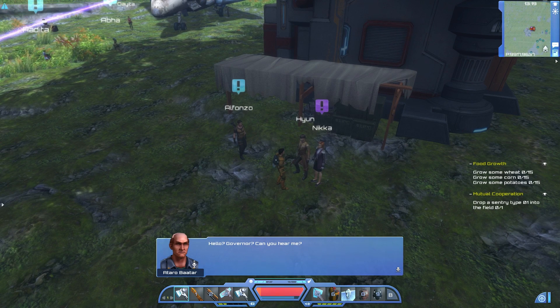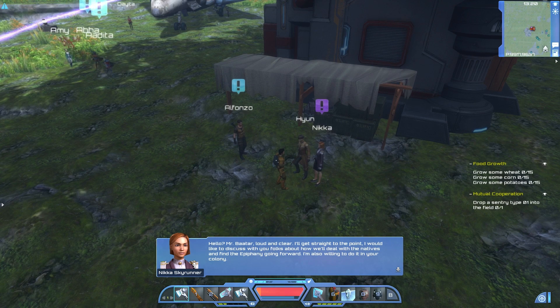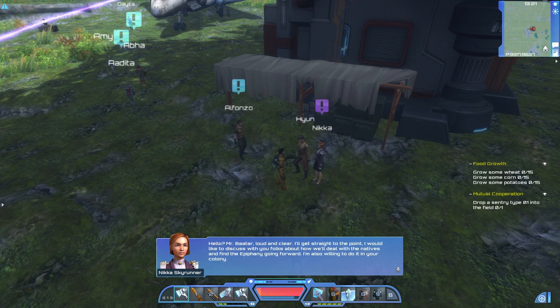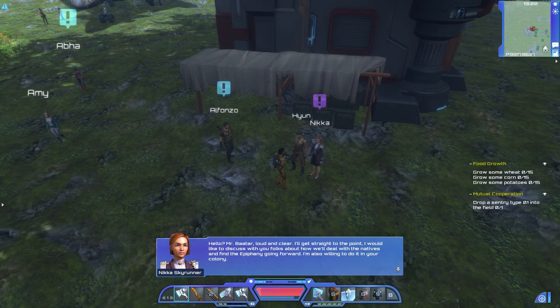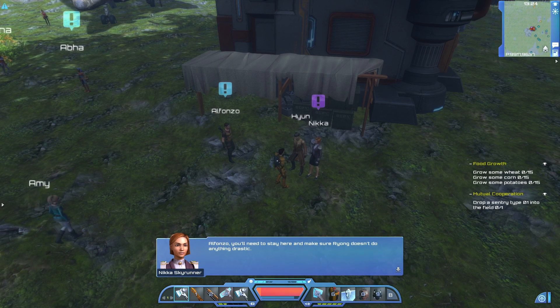Hello, Governor. Can you hear me? Hello, Mr. Bataar. Loud and clear. I'll get straight to the point. I would like to discuss with you folks about how we'll deal with the natives and find the Epiphany going forward. I'm also willing to do it in your colony. So you're going to come join us. I'm surprised you want to come here — you've got more moxie than I give you credit for. All right, we're delighted to have you. We really do need to talk through these things. Please have Thorin escort you here. We'll see you soon.